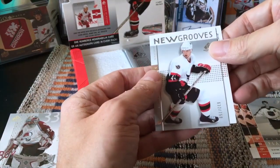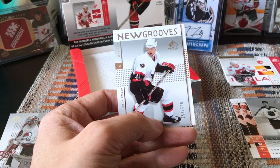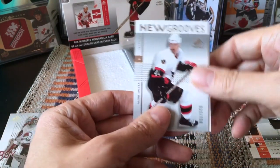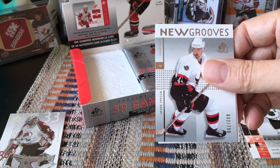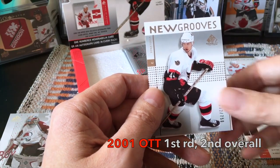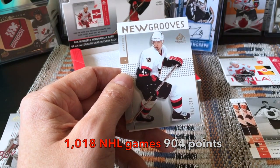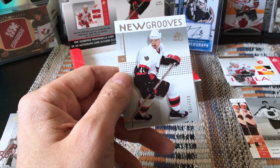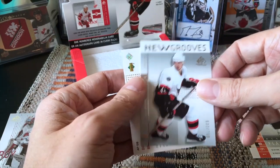We have another New Grooves card — oh wow, we hit the Jason Spezza! This is the Jason Spezza rookie card. That is sick. There he is on the cover — Jason Spezza was a second overall pick. He had a really illustrious career. He was drafted in 2001 by the Ottawa Senators, played some 1,018 games and put up 900 points. The 1,000-game mark is the watermark that separates legends from non-legends to me.